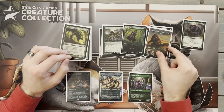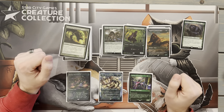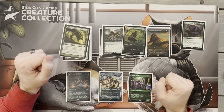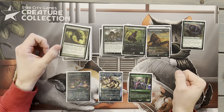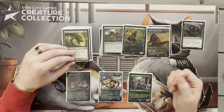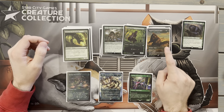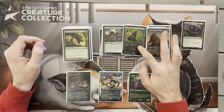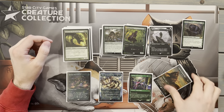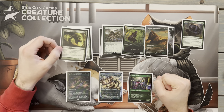We play just one creature from Ikoria, and that's Gemrazer. Gemrazer is really good — the mutate cost actually gets reduced by Goreclaw, so it'll mutate for just two green mana. It gains Reach and Trample, and whenever it mutates, destroy target artifact or enchantment an opponent controls. I look at this as another copy of Krosan Grip or Beast Within. It can mutate onto something like Llanowar Elves and still be useful for Goreclaw's effect, doing a great job of mutating onto smaller creatures and making them more beneficial.